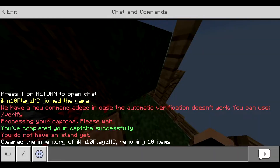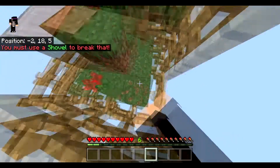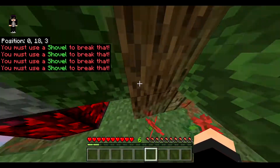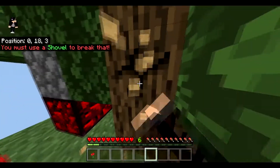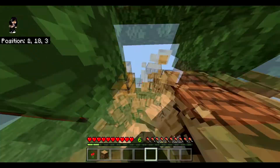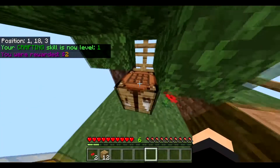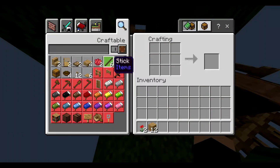The first thing you'd want to do is break grass, but you can't actually break grass with your fist — it will say you must use a shovel to break that. The only way to start up at this point is by breaking wood. If we break some wood we can actually get oak wood, and we've got Crafting School level one.